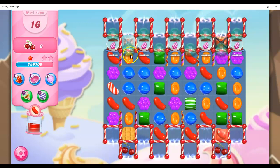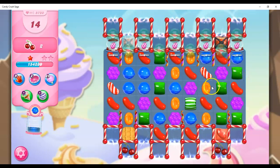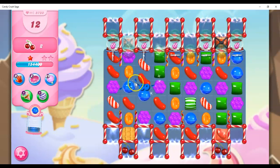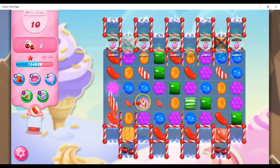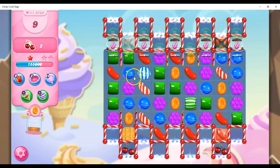Now I have to focus on how to get over to these guys. Where are those stripes that I can bring in, and how can I shift them over? I need to shift them over. If I do this, I get a lot of wrapped candy. If I do this, I get another stripe and another opportunity maybe to move it over to the column where I need it. I'm going to go for this. So many stripes, but not where I need them.